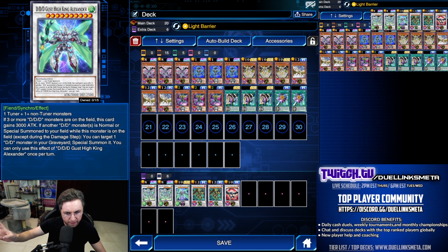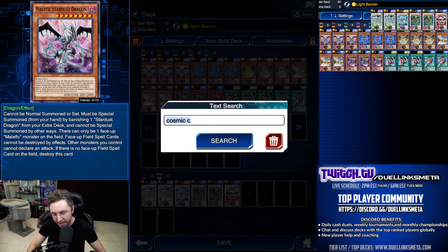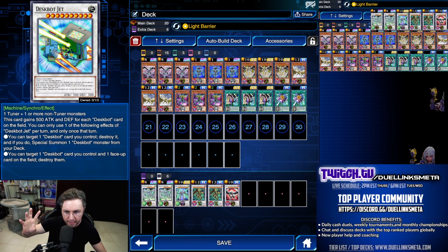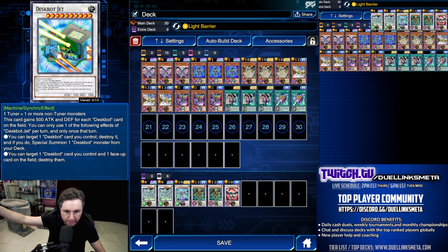Alexander is in here just for synchro-ing with your Parallel Gear and your Stardust Dragon. I suggest if you're missing anything in the extra deck, play a Deckbot Jet — this will give you the ability to destroy cards on the field. That is it with Malefic's huge monsters.